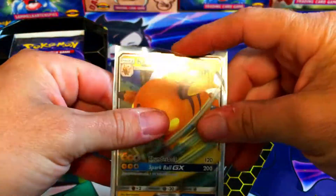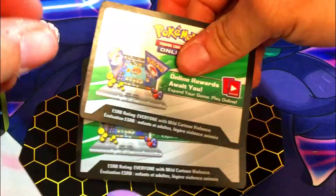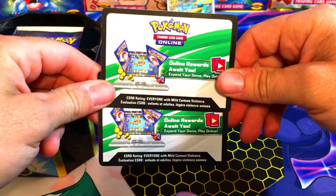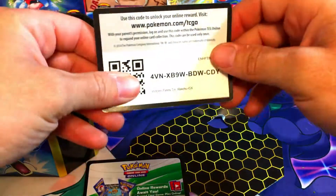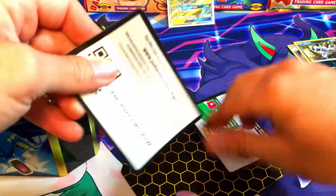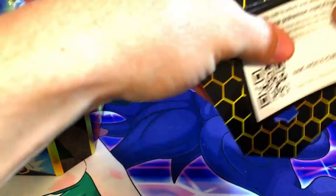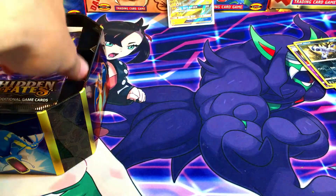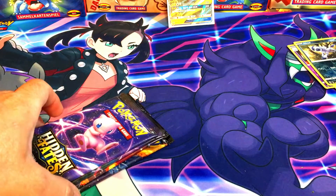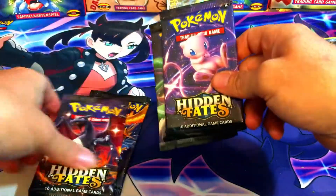Check this out - double code cards! Let's see if they're both the same. There's the Raichu tin code and another Raichu tin code - double code cards out of one tin, that's pretty cool. Hopefully somebody scoops those up. We got four Hidden Fates packs - we always save the new for last.